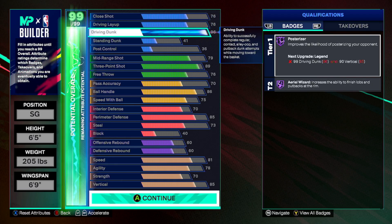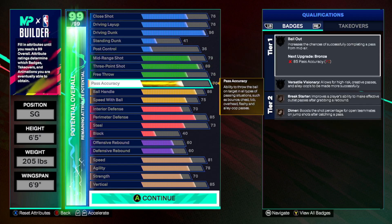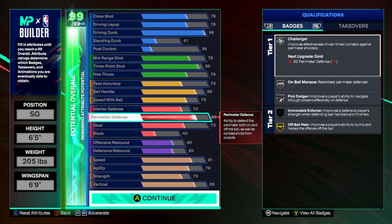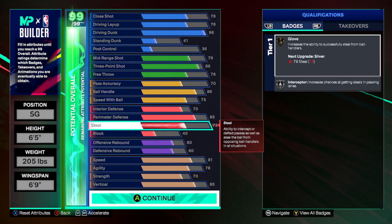We came into this wanting a slasher — we are a Hall of Fame slashing build. With the one-up badge you'll get Legend Posterizer without needing a 99 driving dunk. We've got the situational standing dunk covered, shooting next to elite, solid free throw, passing, dribbling, and defense. You're going to be able to guard anybody, get steals, and your speed and vertical are out of this world.